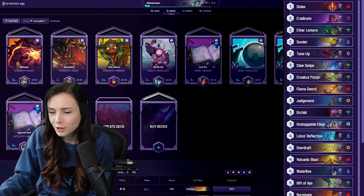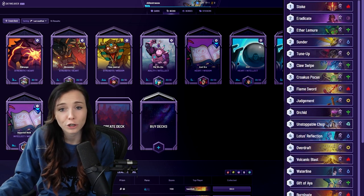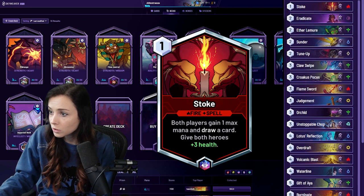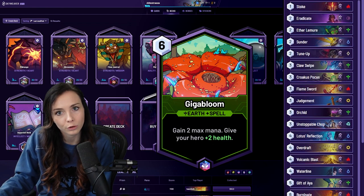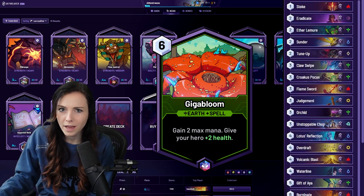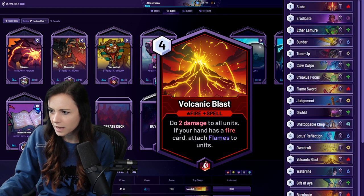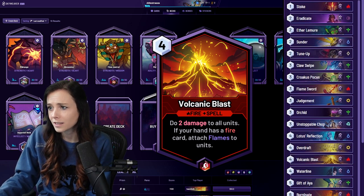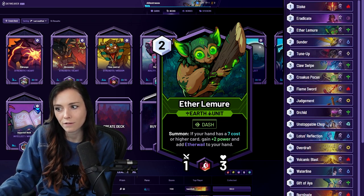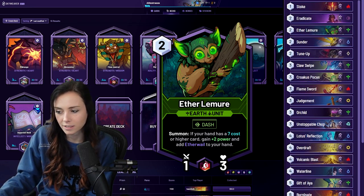In terms of the mulligan, I will always keep anything that ramps me: Stoke, Orchid, Gift of Aya, Gigabloom. I'm always going to be keeping those in my opener, and probably removal and AoE just to control the early game and make sure you don't die. Something like Overdraft, I will always keep. Probably a Volcanic Blast, and single target removal like Sunder or Eradicate I'm probably keeping a lot of the time. I'd always keep Aetherlemur because even if you don't have a seven cost or higher to trigger it, you'll find one most of the time because there are so many high costed things in this deck.